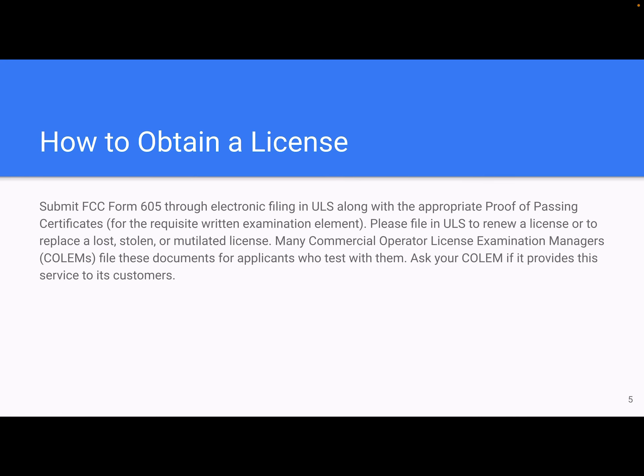If you want to obtain this license, you'll need to submit form FCC-605. You can find a video on that in the playlist. You'll do that through electronic filing in the ULS, along with the appropriate proof of passing certificates for the requisite written examination elements. File in ULS to renew a license or to replace a lost, stolen, or mutilated license.